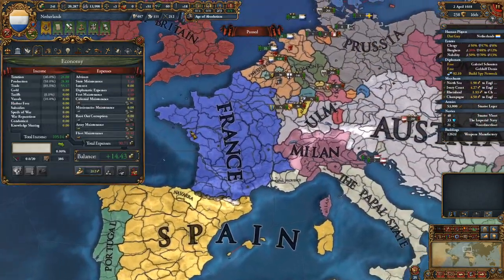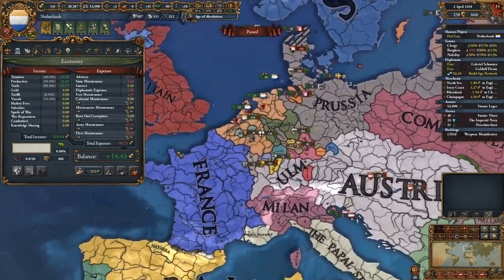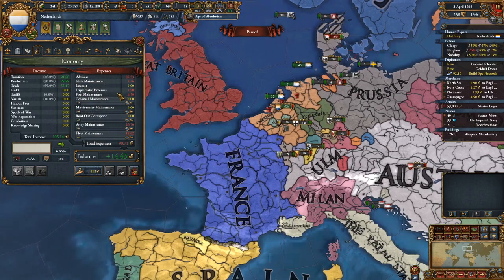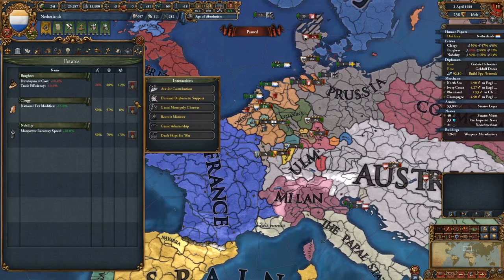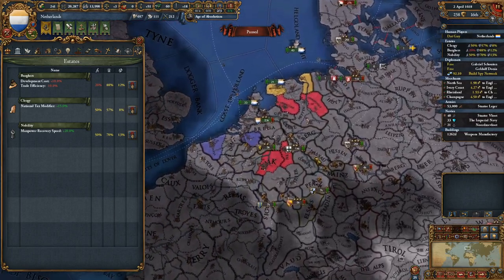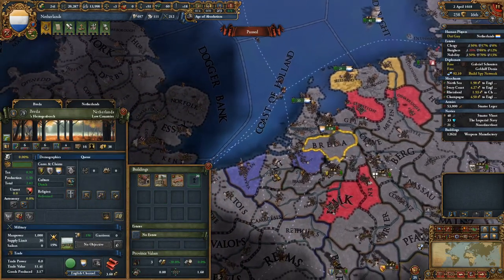Let's look at their economy. It's 100, it's pretty good. Trade, etc., there's a pretty balance. They've got that great from there. Burghers are apparently disloyal. That's not nice, because you can't really give land to them either, because it's all just so high dev in here — giving them land would increase influence by six.